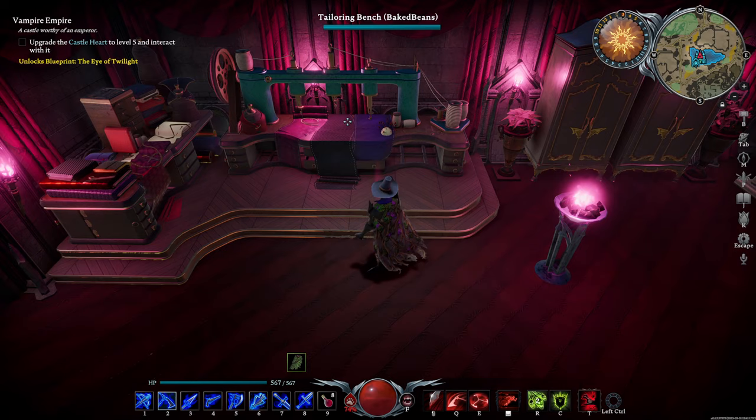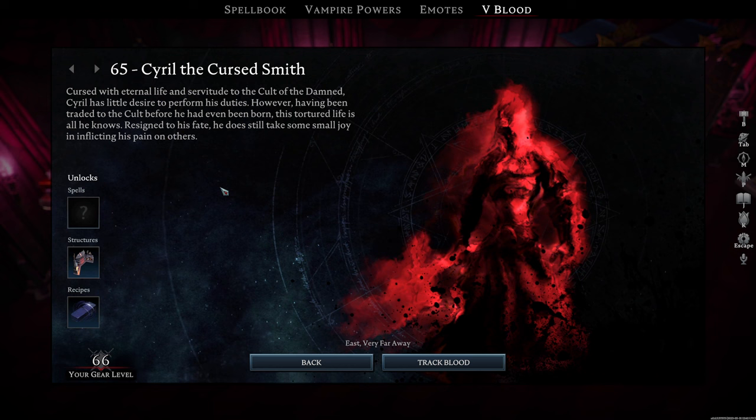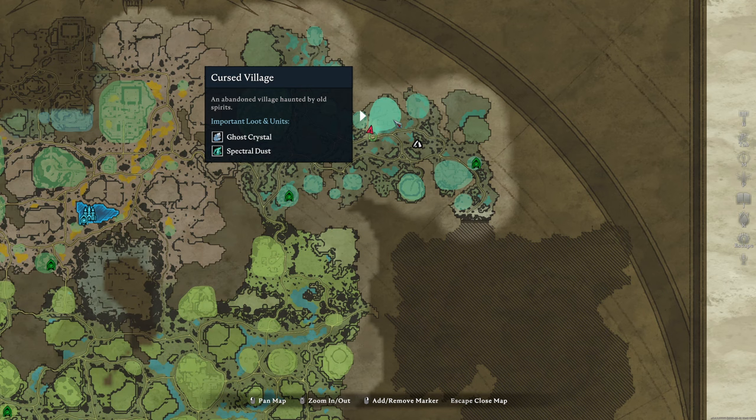To unlock tier 3 weapons, you'll need to defeat our next target and the final boss of Act 2, Cyril the Cursed Smith. You'll find Cyril in the Cursed Village, which is in the northern area of the Cursed Forest.